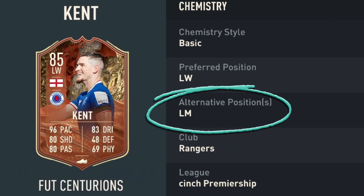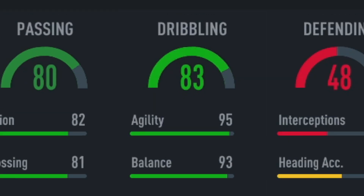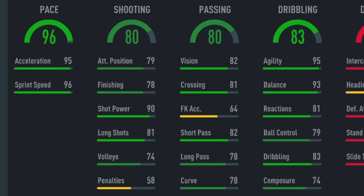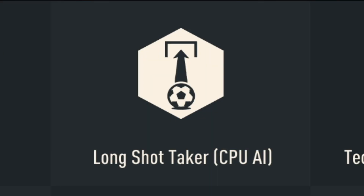He only has one alternative position, left mid, although I do believe a lot of people are going to be playing him at striker. He has 96 pace, 80 shooting, 80 passing, 83 dribbling, 48 defending, and 69 physical. Some of his key stats are his 95 acceleration, 96 sprint speed, 90 shot power, 93 balance, and 90 stamina. He also has the flare trait, long shot taker trait, and technical dribbler.